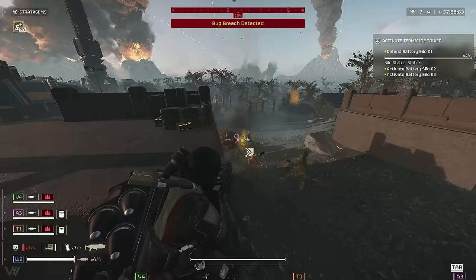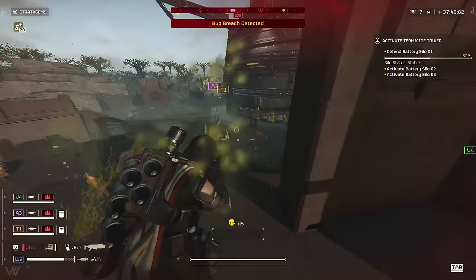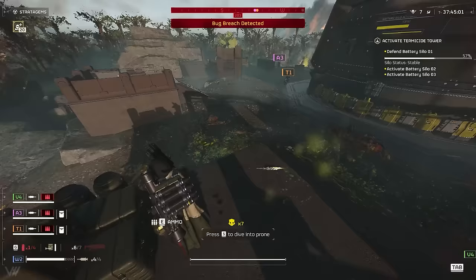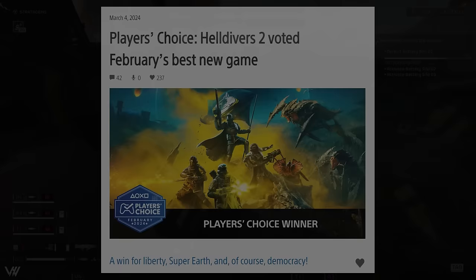Yesterday with the release of the major order — which was to activate the termicide towers — if you're not aware, there are a bunch of barrier planets that need defending. You basically have to defend each one of the battery silos and then evac. It's a pretty hard mission if you're playing on Helldive, so I'd recommend difficulty seven or maybe even eight and just see how you do.